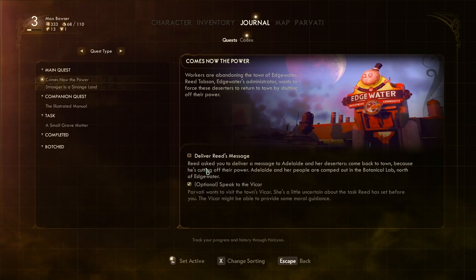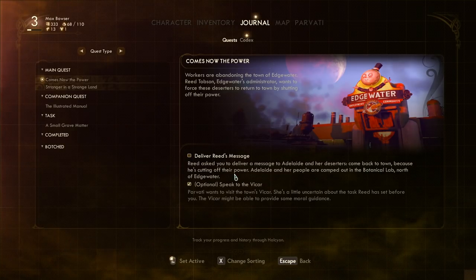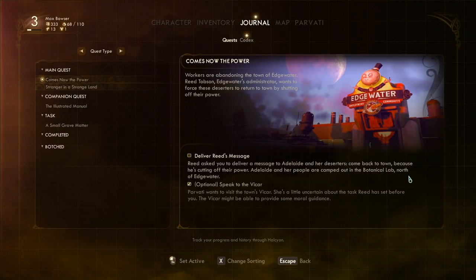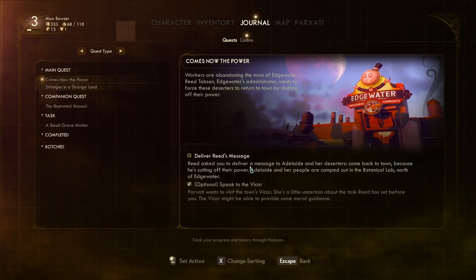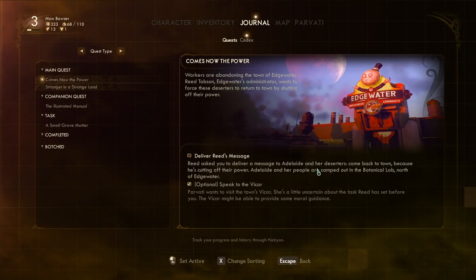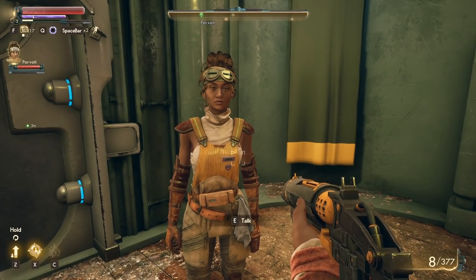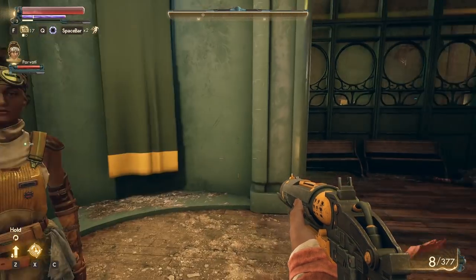We need to deliver Reed's message. Reed asked you to deliver a message to Adelaide and her deserters — come back to town because he's cutting off their power. Adelaide and her people are camped out in the botanical lab north of Edgewater. I need some kind of power regulator for my ship. This guy said we can't have his because it runs his town, but there are people who deserted. I could either take it from Edgewater or maybe from the deserters' area. I think I want to bring everyone together and be friends.